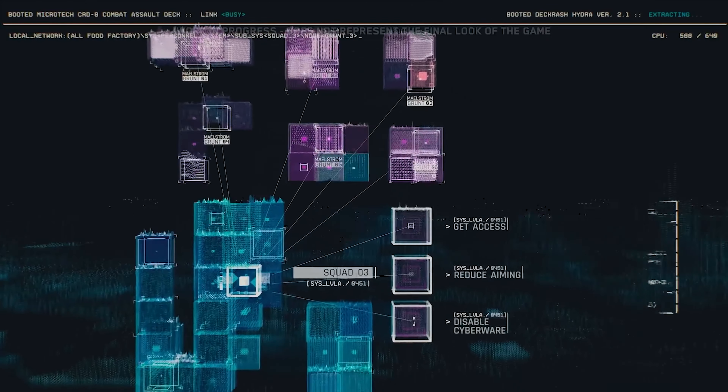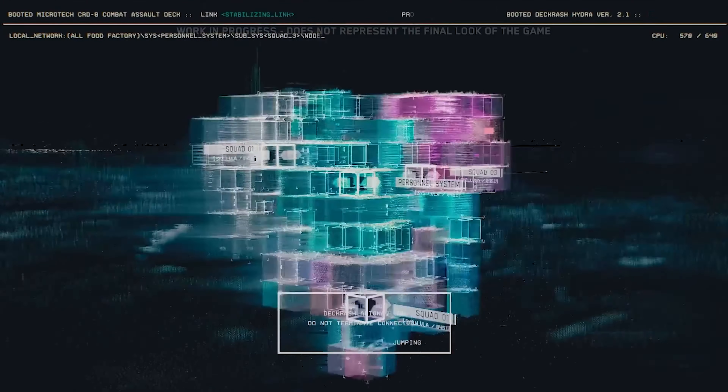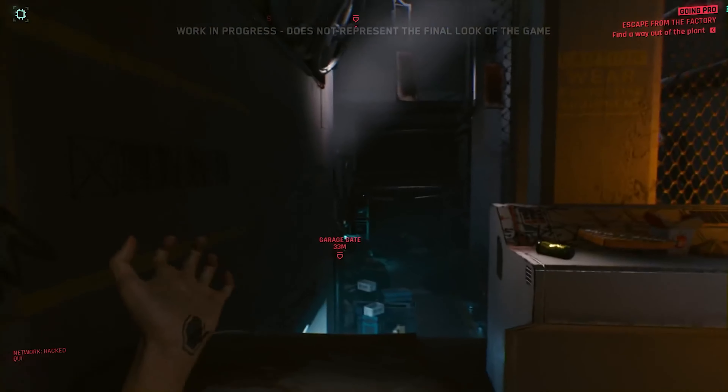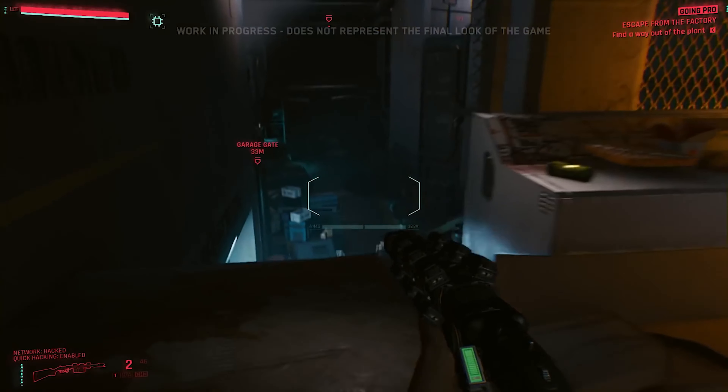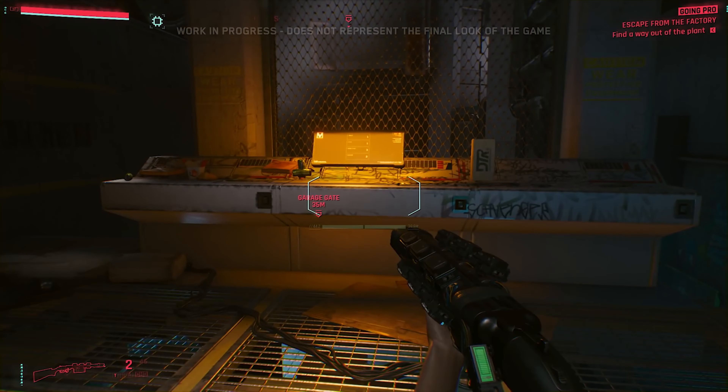This is the building's personnel system. Let's focus on the squad containing the Maelstrom ganger we just connected to. From here, we can deploy software that affects the whole squad. For now, we'll simply unlock the ability to perform quick hacks.